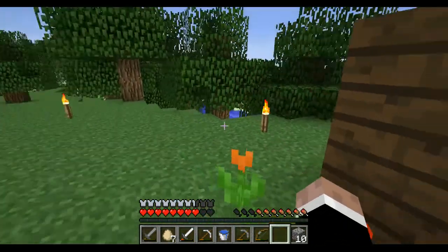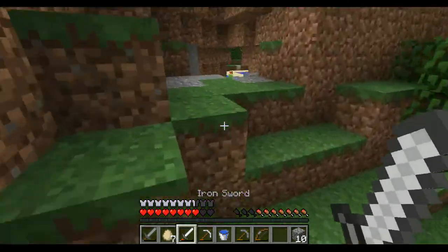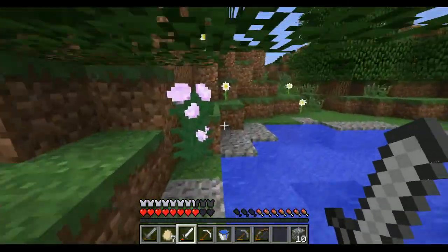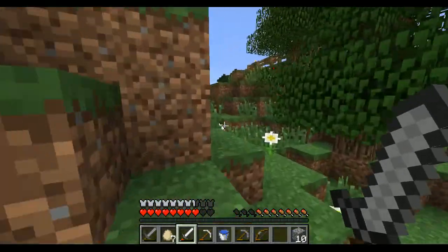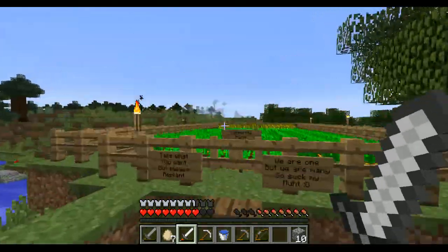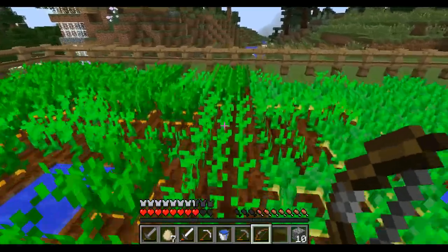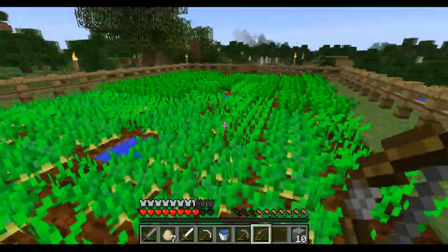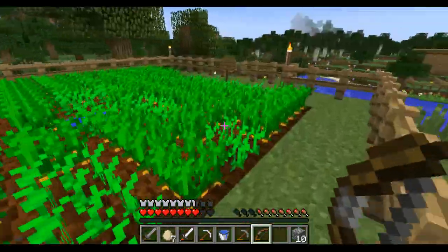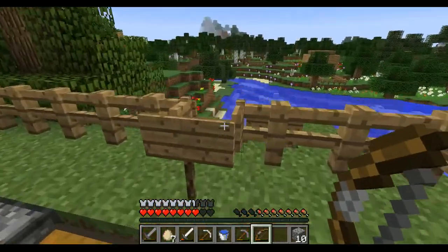If you come down here you'll see our community farms right here. We've got all of our taters, our carrots, and our wheat, which is always good. We've got enough food now for everyone. As you can see in here we've got a lot of food.